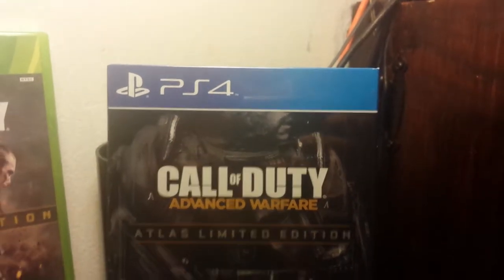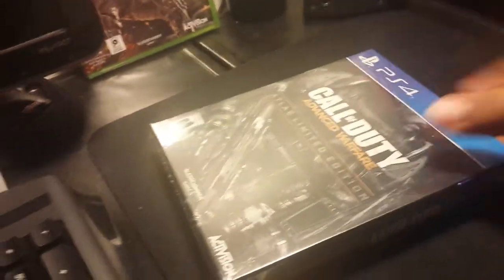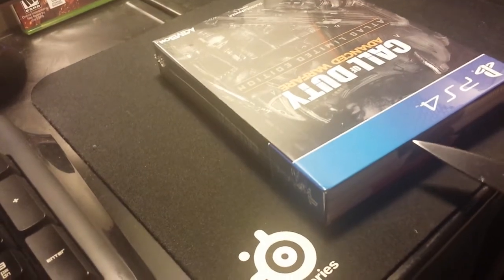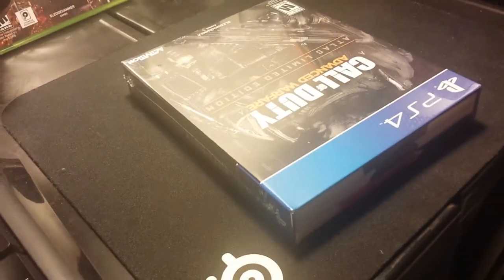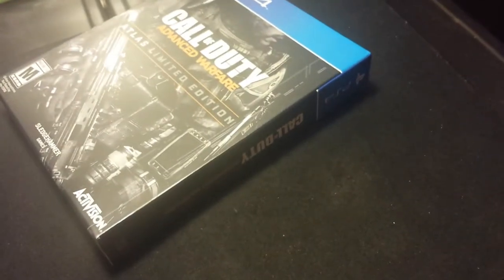Alright, back to the unboxing. There's the front again — let me cut the seal and show you what's inside. Let me grab my knife and try to do this one-handed; I really don't want to mess up the steelbook especially. Alright, it is uncut and sealed — and you got the steelbook coming out right here. Very nice steelbook — let's set that to the side because that's actually the main thing.